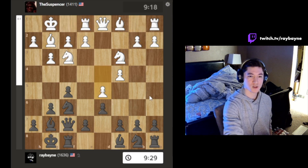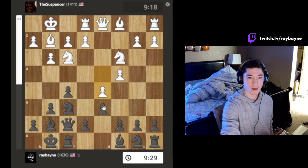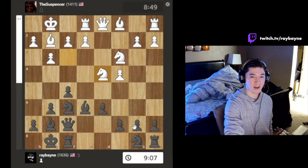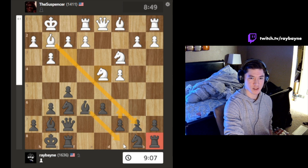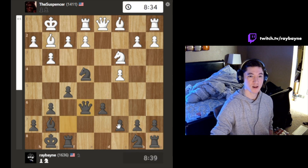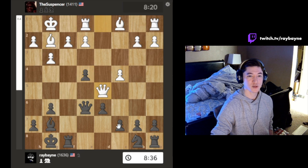He goes there. I was trying to decide maybe cut here and then develop pressure there — it's actually an issue if I did that. Which is what happened: he goes here, now he's threatening to take my rook. And I think all I had to do is this — or just come back home. Coming back home was the best move.